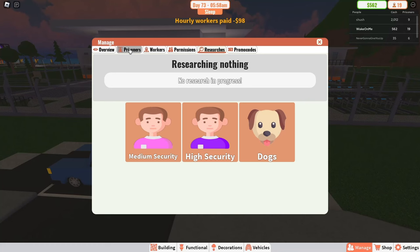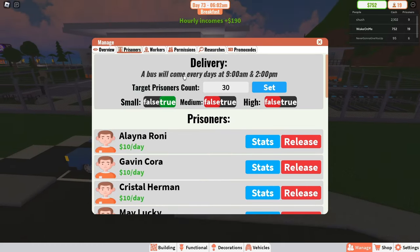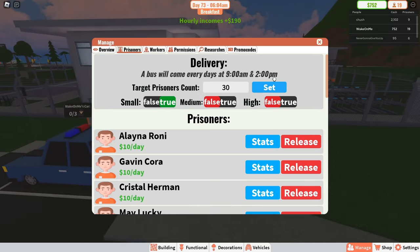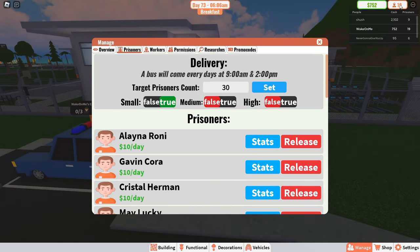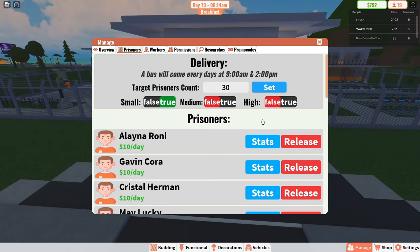Once that's researched and finished, go to Prisoners — this shows your total prisoner count. Right now I want to get my prison up to 30 prisoners, so I set this to 30. I only have the small security guys right now, and I've set the bus schedule to come at 9 a.m. and 2 p.m.